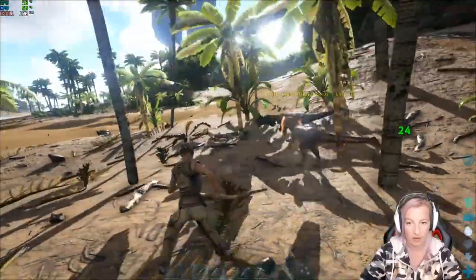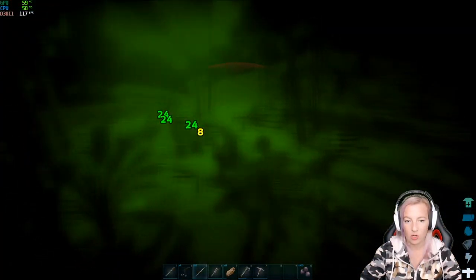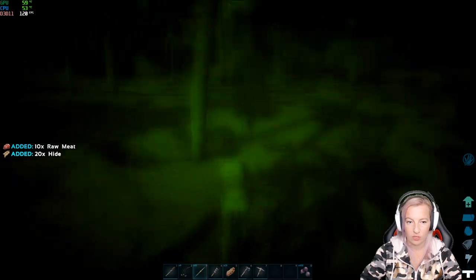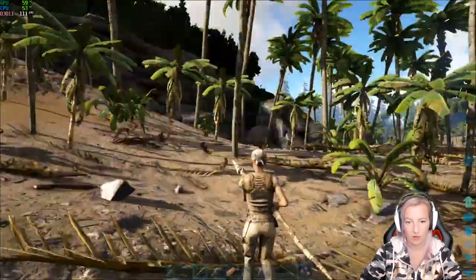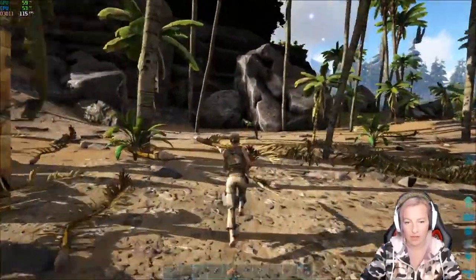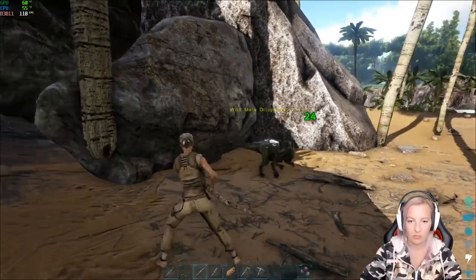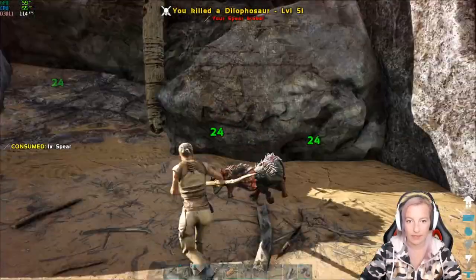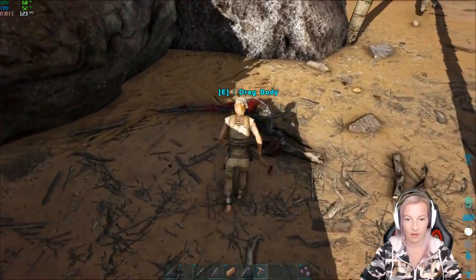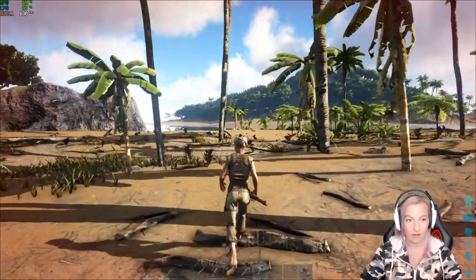Those guys will actually help you gain XP with your dinos and your character. Now I'm gonna try and take on this dilo because we do need hide — it's a level 10. Oh man, he got me! I was hoping I was gonna be out of dodgy spit but he got me. There was two of them — where did the other one go? Did the other one run away? It's only a level five — don't spit on me, you pig! He broke my spear though. Give me all that hide goodness, amazing!